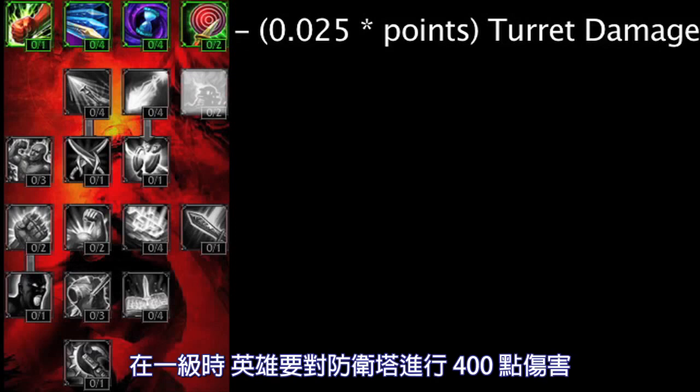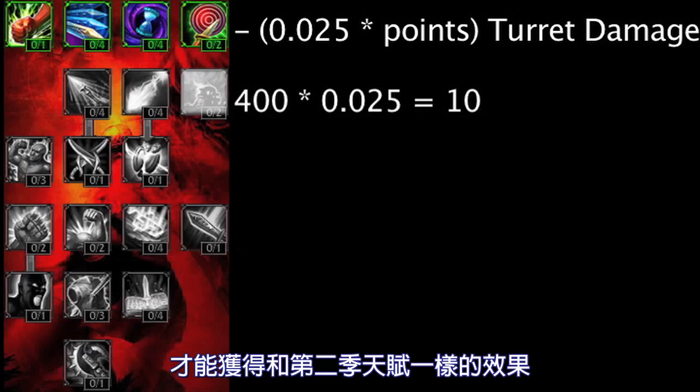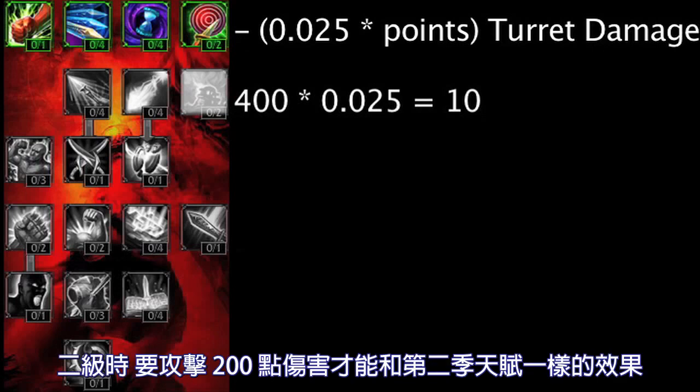At Rank 1, a champion will need to be dealing 400 damage to a turret to gain the same benefit as Demolitionist from Season 2. At Rank 2, the damage dealt will need to equal 200 to gain a damage bonus equal to that of the Season 2 Demolitionist Mastery.